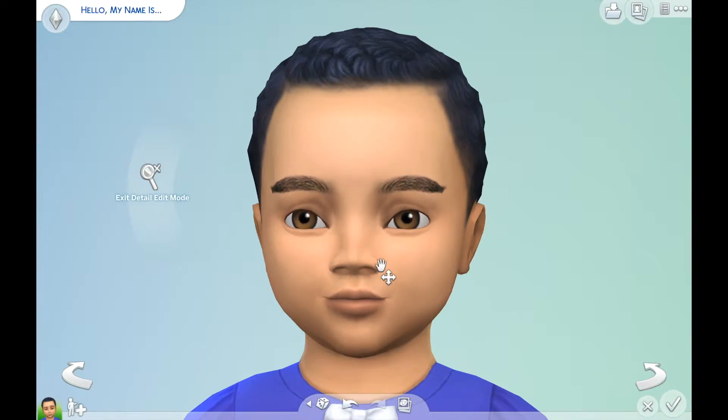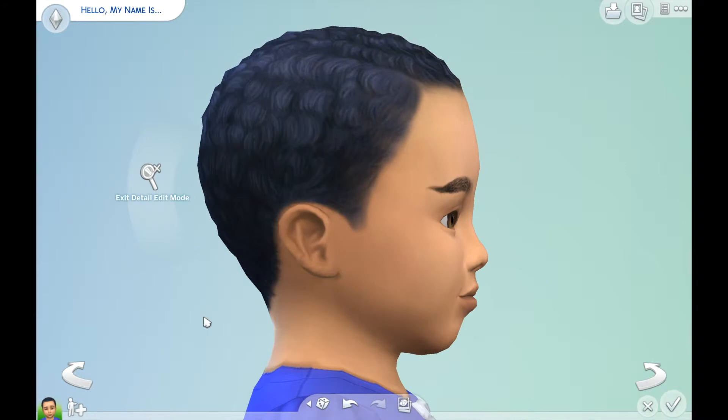Let's do some stuff with the nose. Give her a nice wide nostril. It looks like she's got a very pointed - yeah, there. I want to make the tip of the nose a bit wider. And maybe give her more of a bridge. It's hard to even tell what you're doing on this scale. I think that gives her more of a long nose, so let's do that.